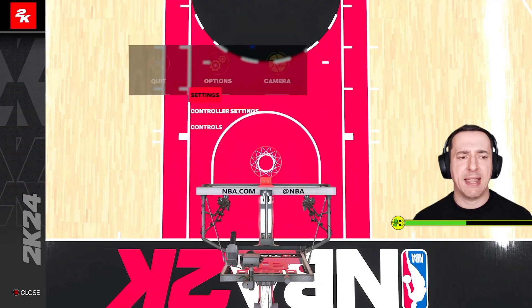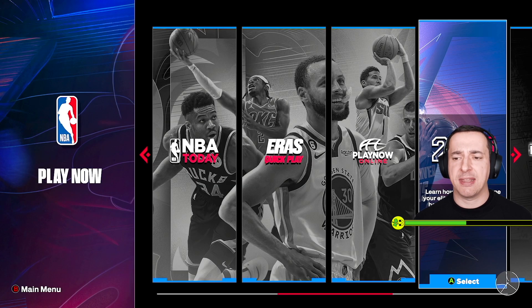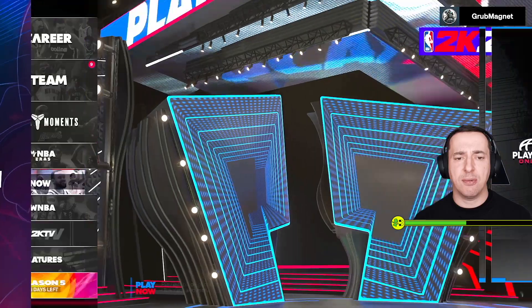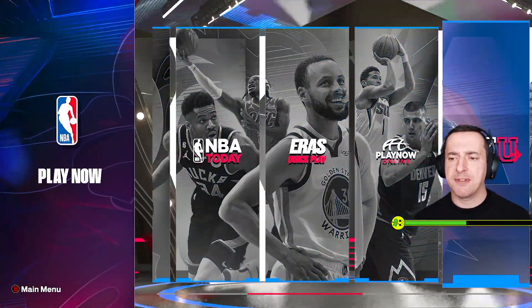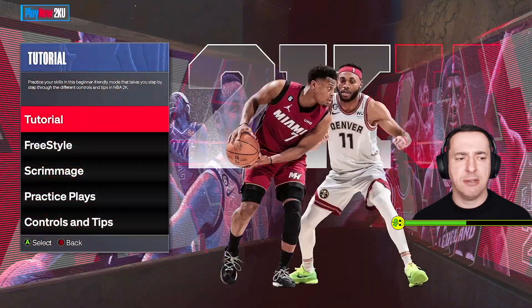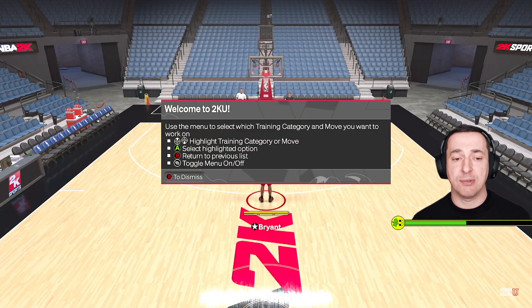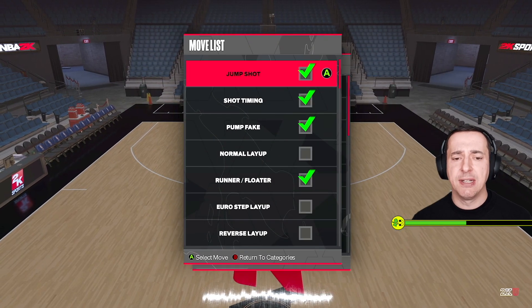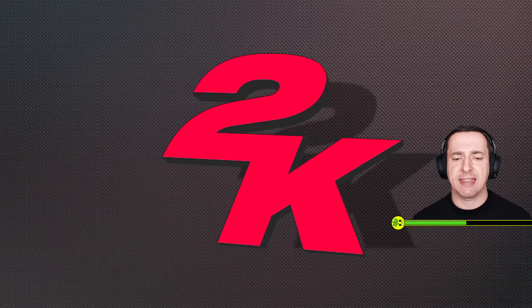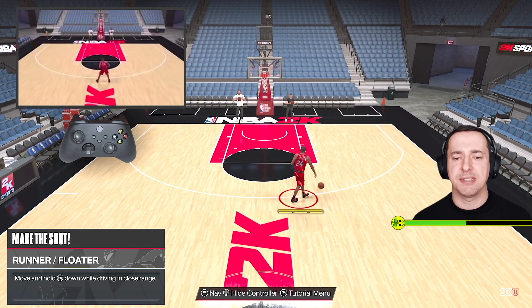So where am I and how am I accessing this? I'll back out here, quit it, and show you exactly where you can learn how to do a floater and many other things. We're in 2KU. If you go all the way back to the root menu, you'll find 2KU under Play Now — jump in there, move to the right-hand side, and here it's 2KU. Jump into the tutorial area, and in here you'll find a set tutorial. It tells you what the buttons are — if you're not on Xbox, if you're on PlayStation or whatever — dismiss that, go into Shooting, and there is Runner/Floater. Select that move and you're in exactly the same mode as I am here.